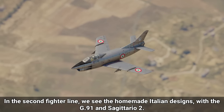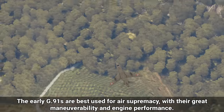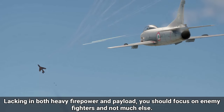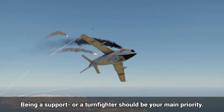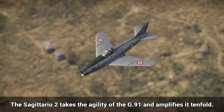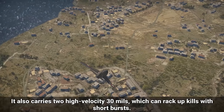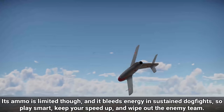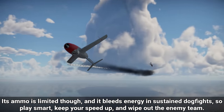In the second fighter line, we see the homemade Italian designs, with the G.91 and Sagittario II. The early G.91s are best used for air supremacy, with great maneuverability and engine performance. Lacking in both heavy firepower and payload, you should focus on enemy fighters. The Sagittario II takes the agility of the G.91 and amplifies it tenfold. This little thing can out-turn pretty much all the jets it faces, making it a very fun plane to use. It also carries two high-velocity 30mms, which can rack up kills with short bursts. Its ammo is limited though, and it bleeds energy in sustained dogfights, so play smart, keep your speed up, and wipe out the enemy team.